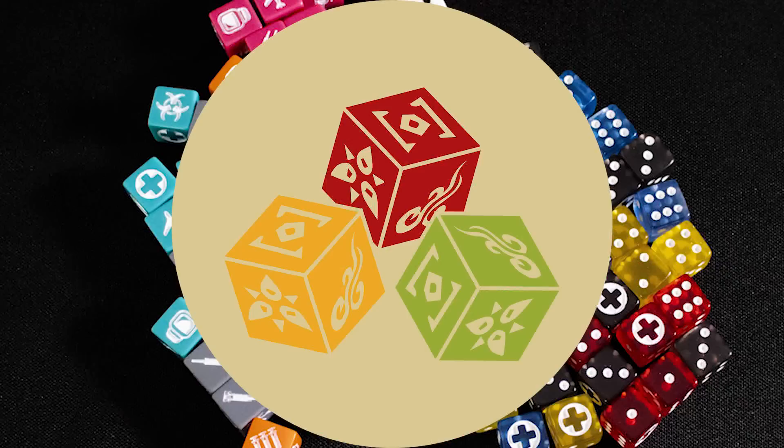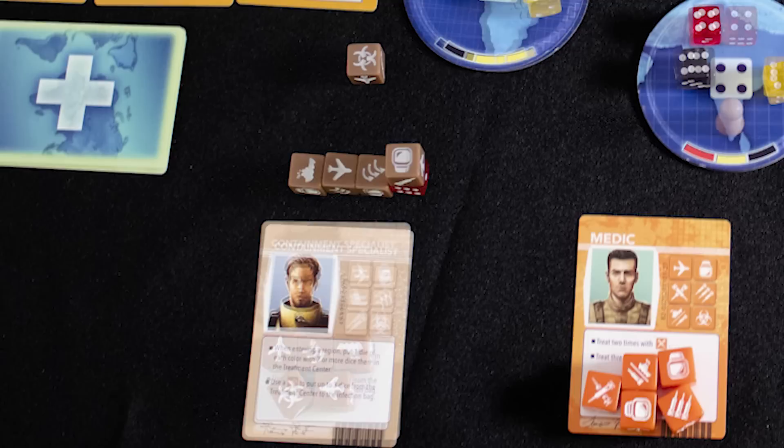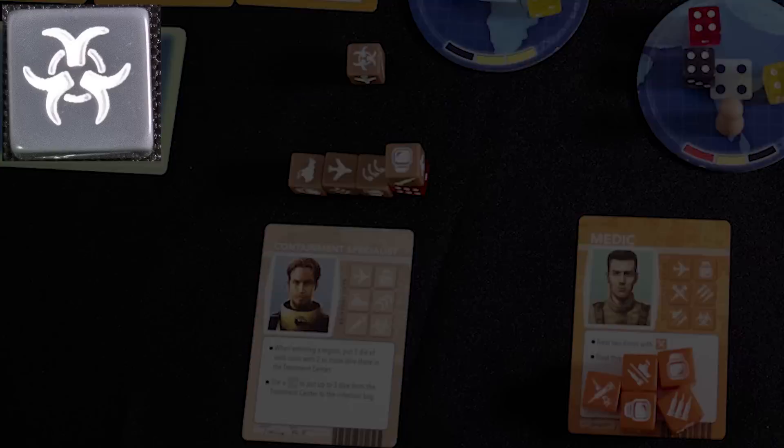This is a cooperative game — the CDC team must work together to win. Action dice can be rolled as often as you want until they show a biohazard result. On your player turn, you take your entire turn before passing to the next player. Each player has a character with their own unique abilities and special action dice. You roll your dice, removing any showing the biohazard symbol, and can re-roll as many times as you wish, only stopping if they show a biohazard.